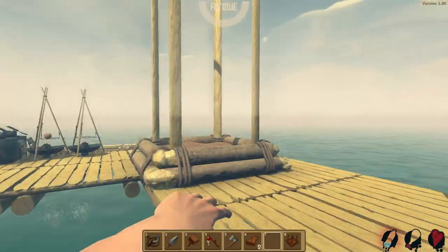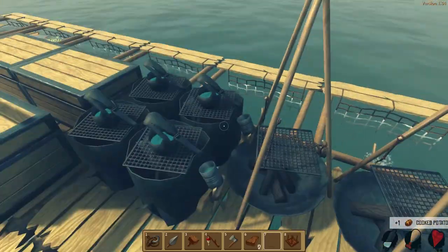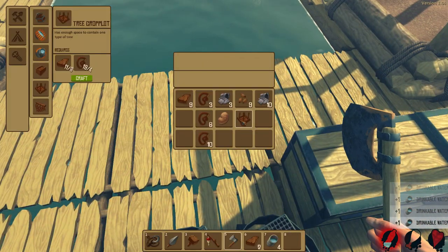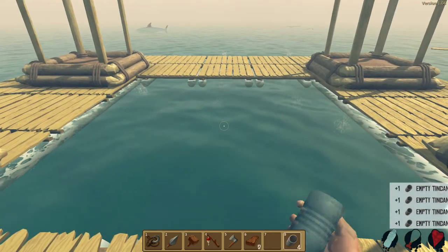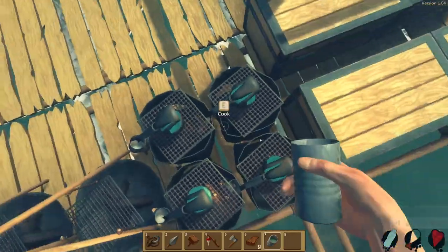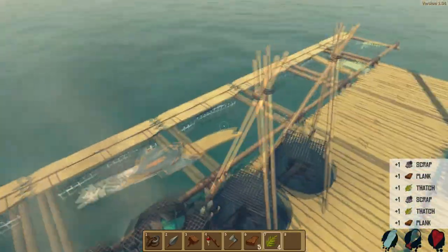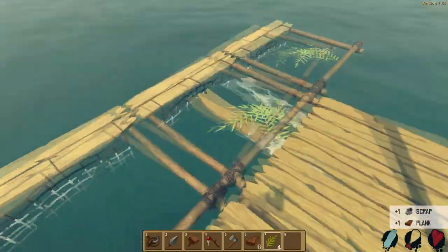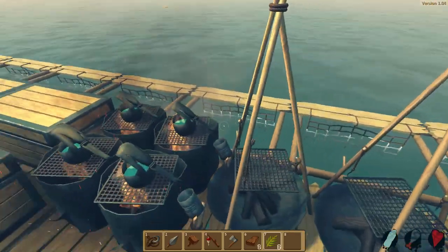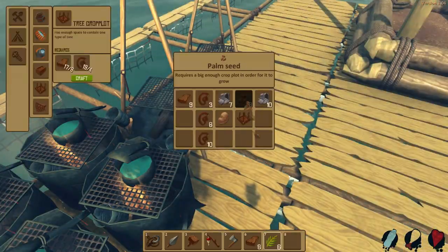Let's grab something to eat and drink — we're hungry and thirsty. We've got a cooked potato. The drinks go quick in this game — being out in the heat all the time, I kind of understand why you dehydrate so fast. We'd probably need to figure out suntan lotion because holy crap, our skin would be peeling by now.